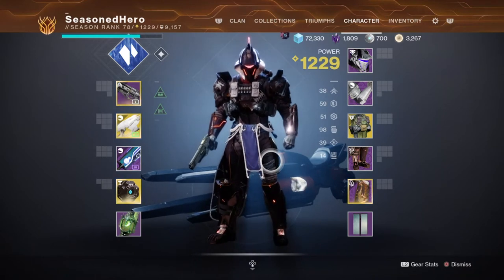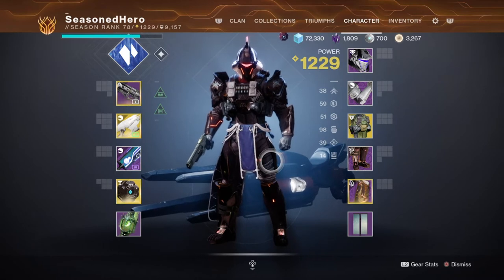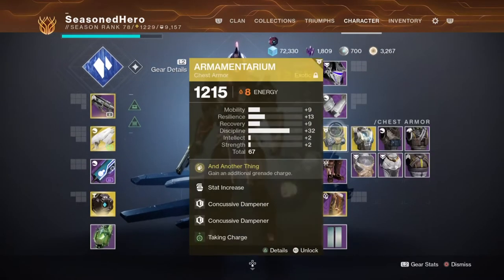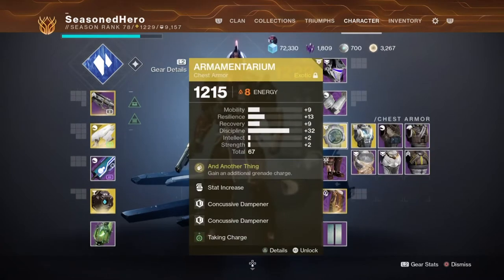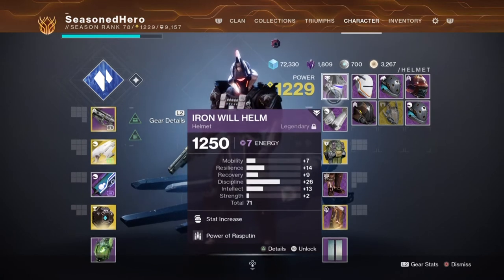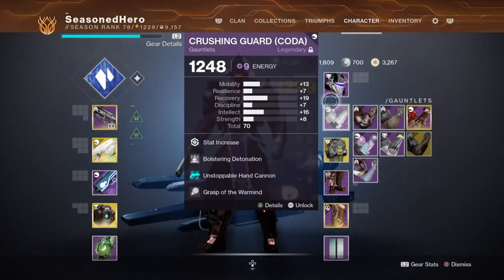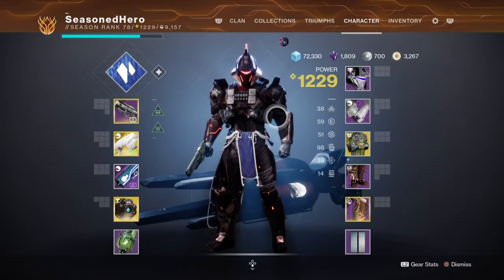Once Discipline is adjusted, edit the remaining stats as you like. Recovery and Resilience should be at 50 for extra damage resistance, and anything left over should go into Intellect. For armor, the main affinities needed are Void for warmind cells and Solar for Charge with Light and Firepower mods. Gathering warmind cell mods may be an issue, but you don't strictly need them — the majority of the build's focus comes from the subclass, abilities, and weapons rather than mods.